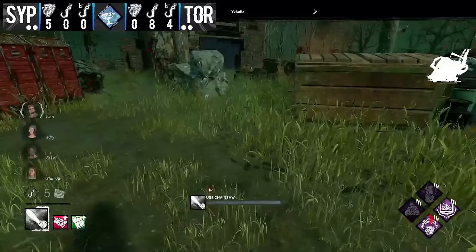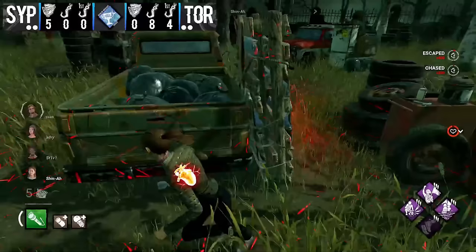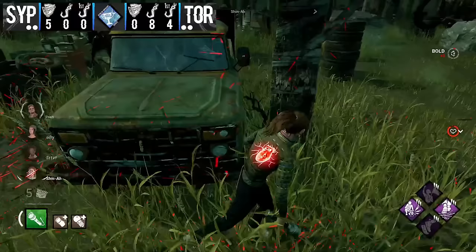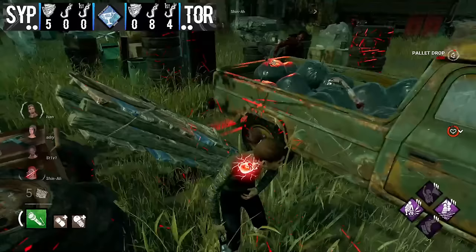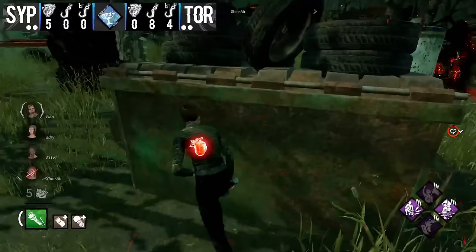Welcome back — Synapse on Hillbilly now, with Yokat taking off the game. I can see those engravings so we are in for another speed-demon Hillbilly game. The first chase starts quickly on Nancy near the main building — she tries to go back for a pallet, greeds a little too hard, and the M1 comes through very early. Some pre-dropping as they play this pallet continuously. Billy breaks that pallet and we see the chase move into the corrupted area — a very good place for Nancy to keep chase.